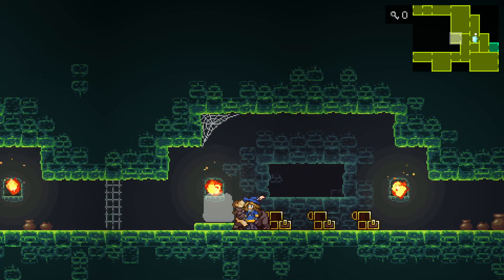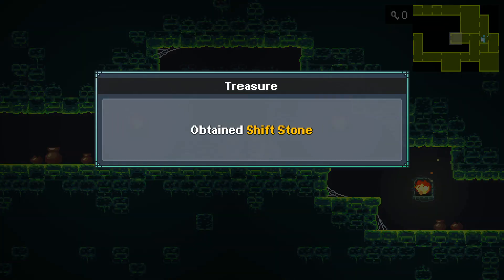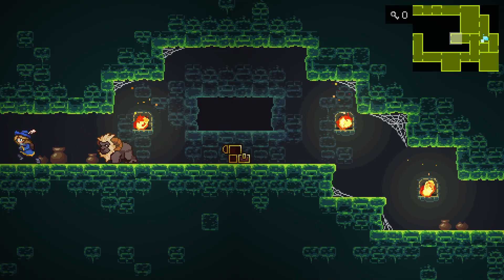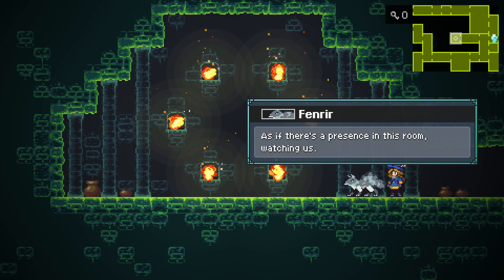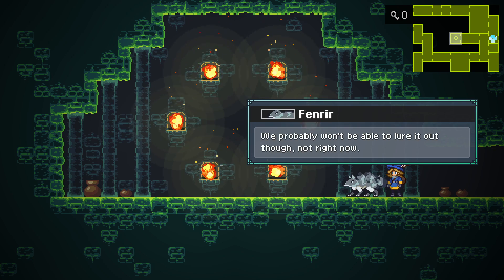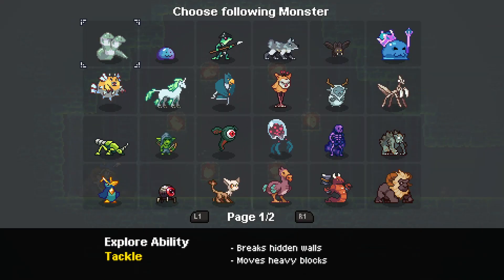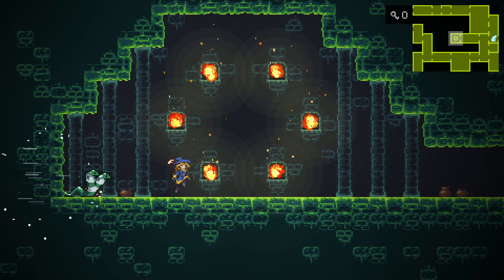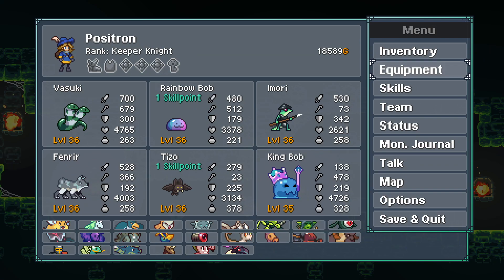Anyway, I think we can open this now. Brutus? Yeah. Nice. Get a shift stone. And something about this room feels very odd to me — there's a presence in this room watching us. Probably won't be able to lure it out though, not right now.